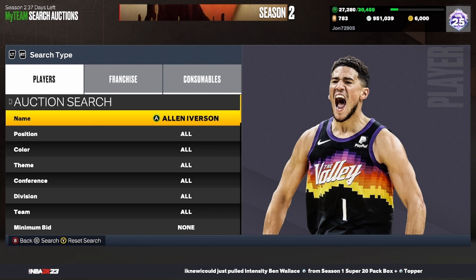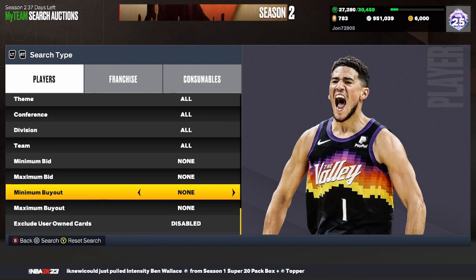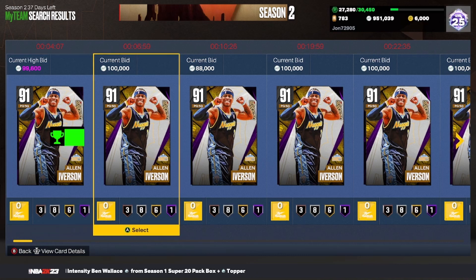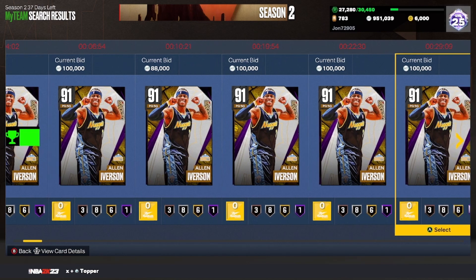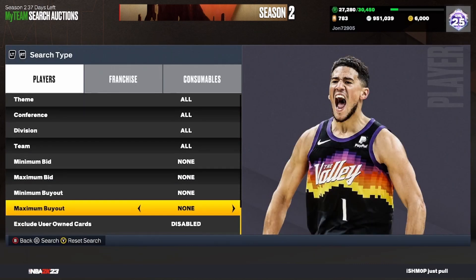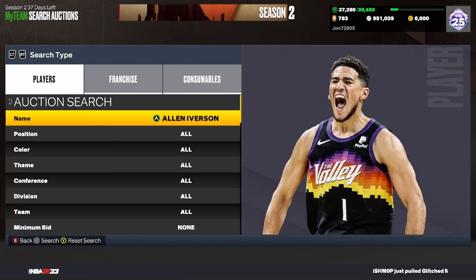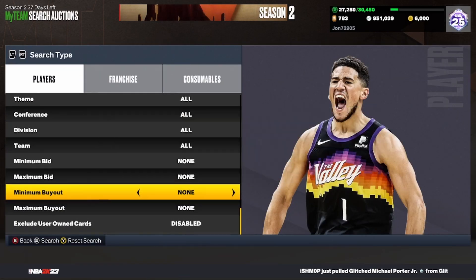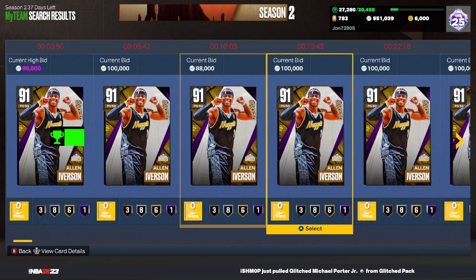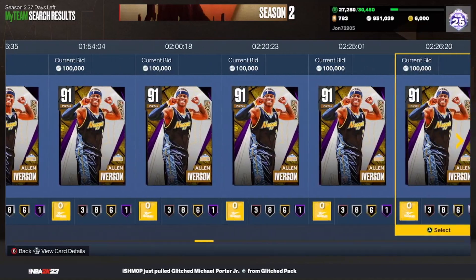The next filter is the Allen Iverson hardscope — you might want to work this later in the week, not right now. I went ahead and bid on one; if I get it for 100k I'll be happy since he'll go back up in price. Set your minimum buyout to 500 and keep refreshing, but monitor his price. Make sure he's going for at least 140k before you work this filter so you make profit.